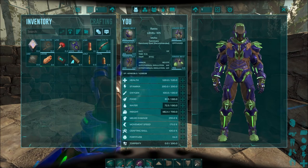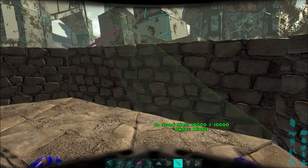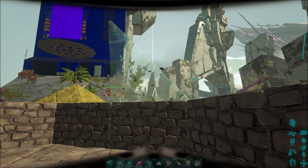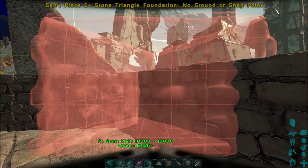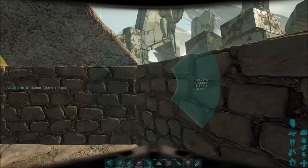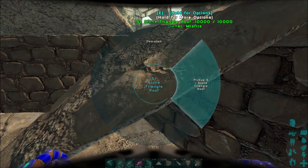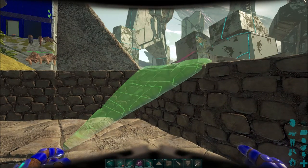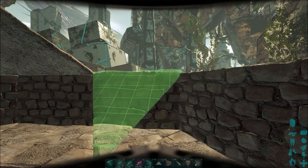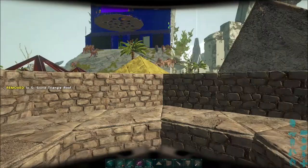Now you need to make the top, so these are just S+ stone triangular roofs — there are wood ones too. You want two at every corner. There's a trick: for some reason a corner will be stubborn, so you hit Q to change the snap point, put it down, and it snaps up. It's just ARK, but you can hit Q to get it placed.